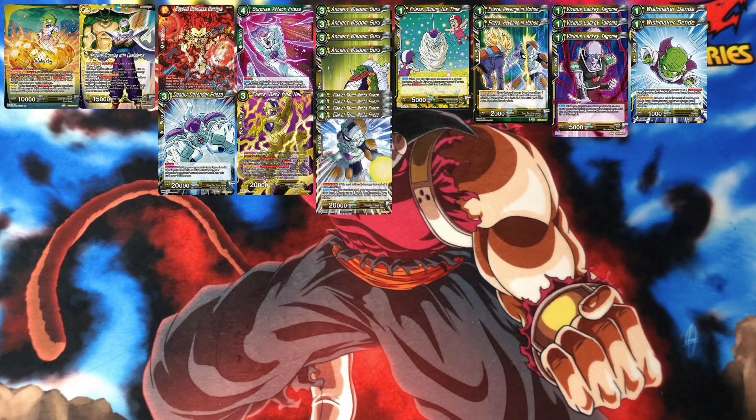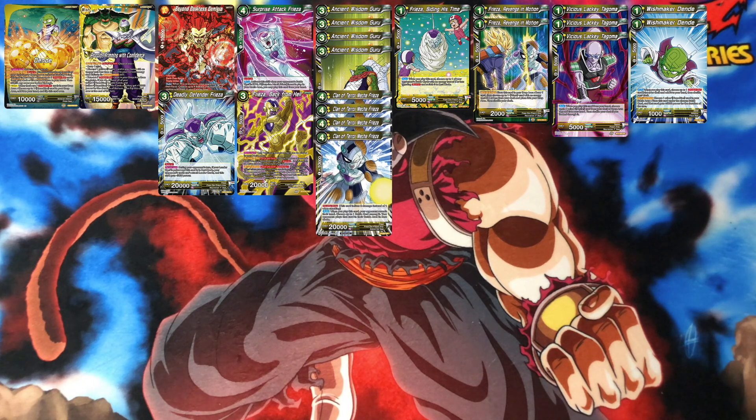Now we got Clan of Terror Mecha Frieza. When you play this card, your opponent reveals their hand, then you choose one battle card among it and your opponent plays that card in their battle area in rest mode. I'm not sure why you'd want to put a battle card in their field in rest mode — unless they're at like two life and it's a bro leader, or they got a one-cost in hand, and when you play that card they have to take two damage from two cards from life.